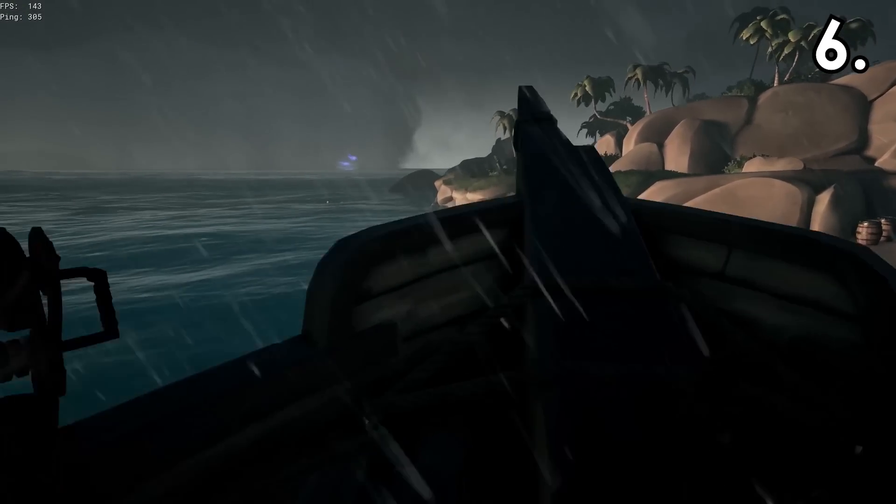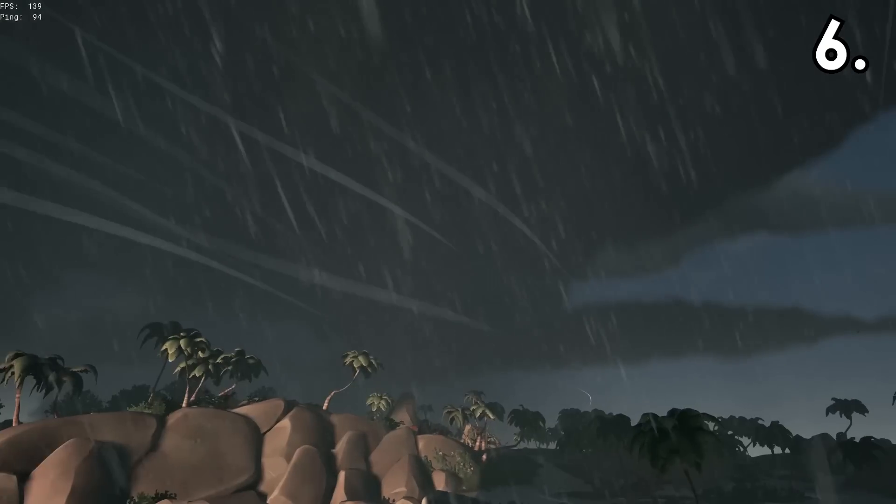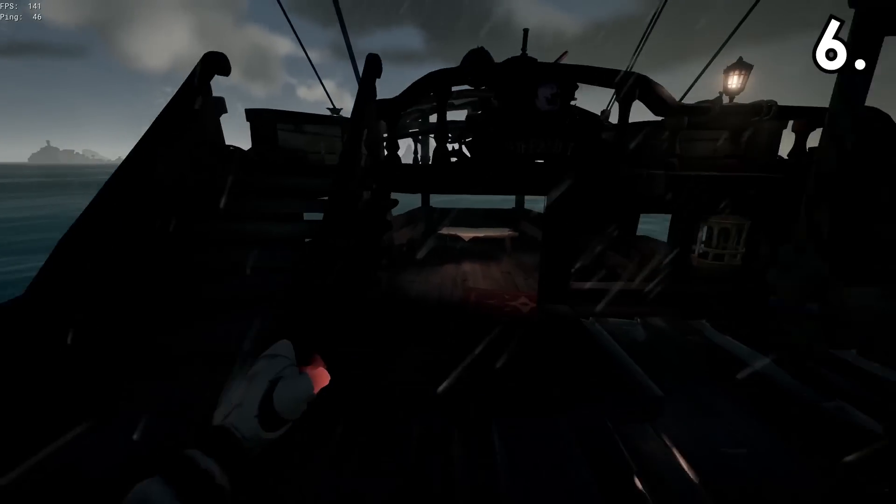If you're in a storm and close to an island, placing down any checkpoint for Tall Tale 5 will move the storm away from the area. This is only server-based.